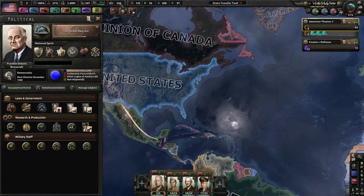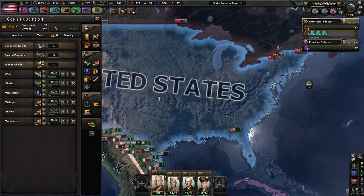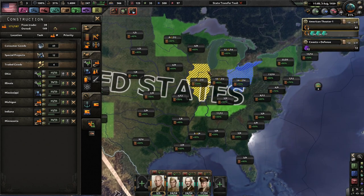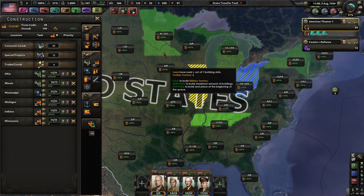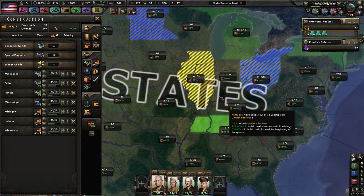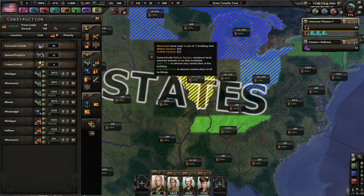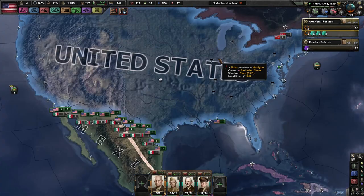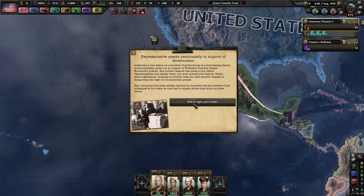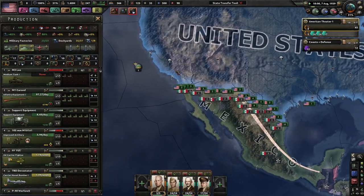We're going to go with partial mobilization. So now we have even more factories to play with. I'm going to continually build more civilian factories. We got a lot of civilian factories now — 50, 50, 60. We'll make Michigan great again. Oh — a representative speaks passionately in support of the government. We have a few extra naval dockyards.